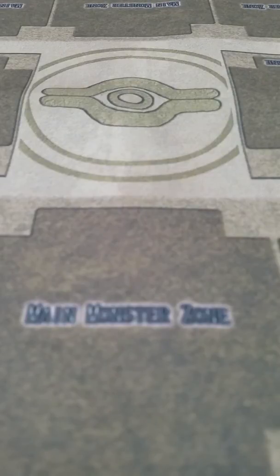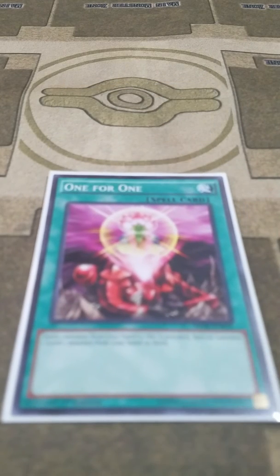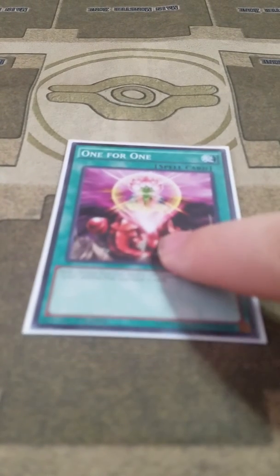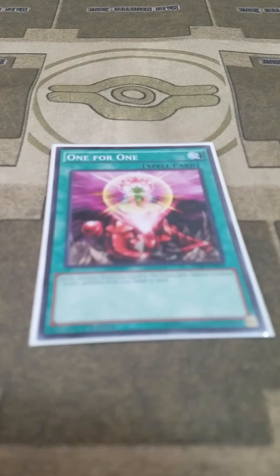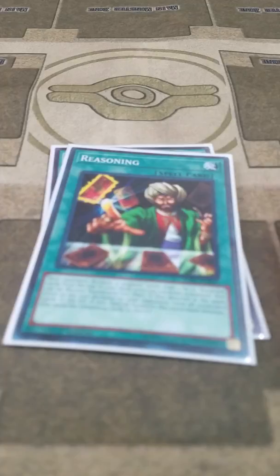Moving on to the spells — I do not play any traps in this deck. I play one 1-for-1, which I use to summon Valkyrie Sechde from the deck. And I play one Reasoning. I play this card because the Valkyries use monsters from levels 1 through 8, so the odds of your opponent calling the right level is really low, but it still happens.